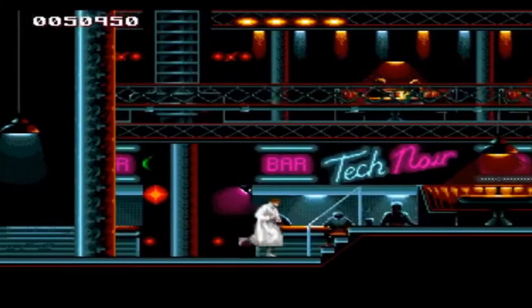The next level is set in the nightclub Tech Noir. There's a slight difference here: at the beginning it says $10 to get in, but in the movie it's $4.50. I'm not sure why there's such a big jump in price — I wouldn't be happy going from $4.50 to $10, especially in the 1980s. I'd go somewhere else, but never mind.